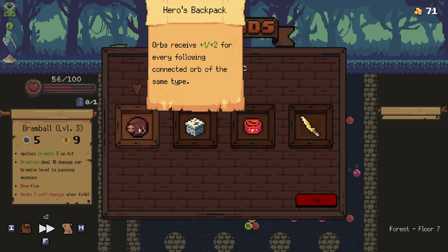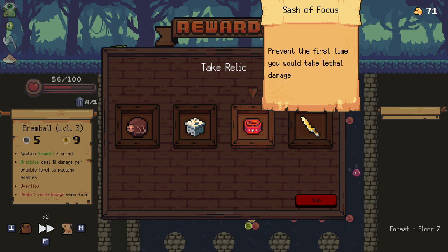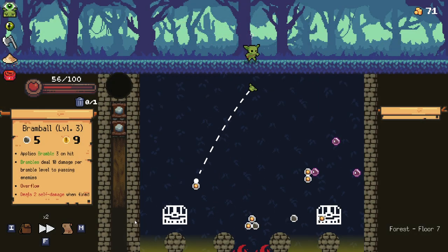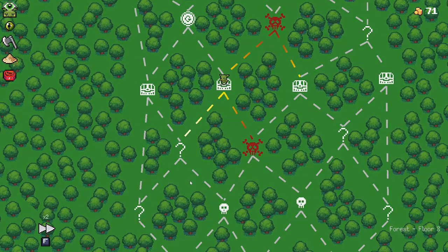For every following connected orb of the same type — what does connected orb mean? Does it just mean if I have, say, three stones in a row, it'll give me plus one or two for every stone if they're in a row? Prevent the first time you would take lethal damage — oh, that sounds pretty good, I'll take that. I should have checked what that sword was; I didn't even bother checking. That sounds good. I've also got a punnet of grapes next to me here — very excited about that, I'm going to be eating those periodically throughout this episode.